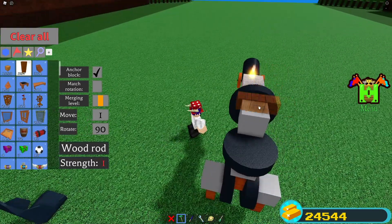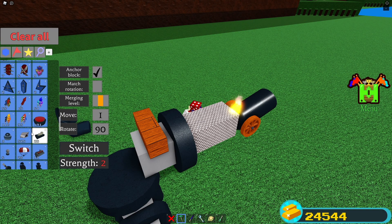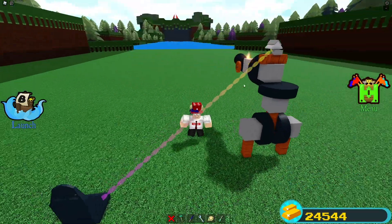Now place down a chair to actually control the turret. Also, make sure to place a small wooden rod here and then put a camera on it if you want a cool aiming feature.